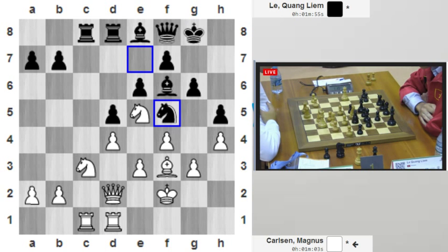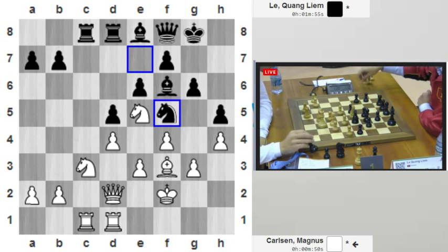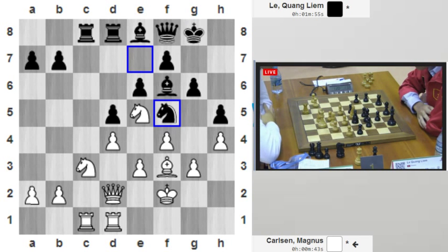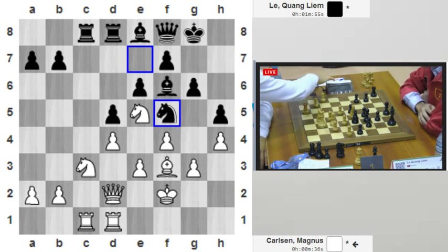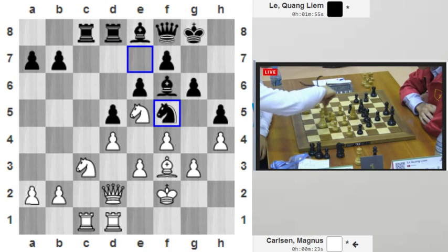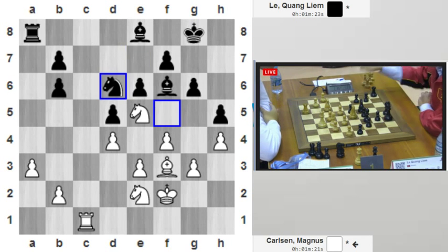Le Quang Liem is such an amazing player in the blitz game. Somehow he's having a correct position — he's exchanging queens, going into the endgame, and he made some doubled pawns for himself, but it still seems okay for black. It's hard to say. It's still slightly better pieces for white and slightly better pawn structure, but the position is so closed up it won't be easy for Magnus to break through the black defense.